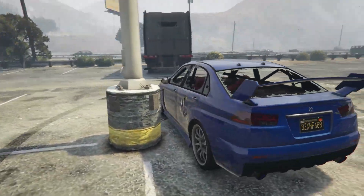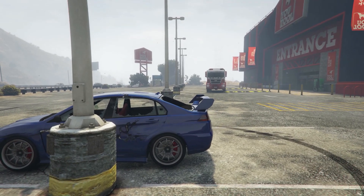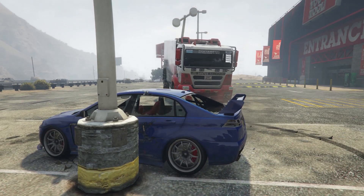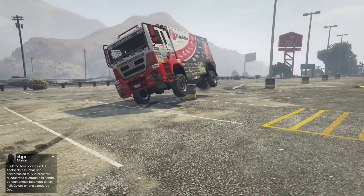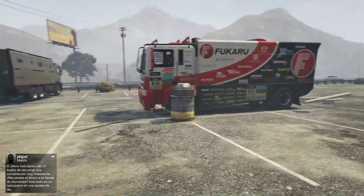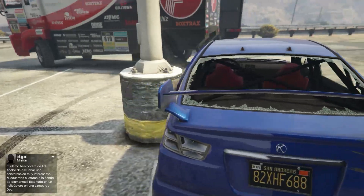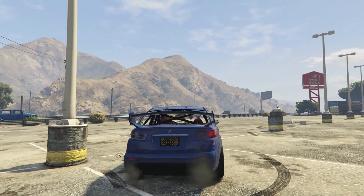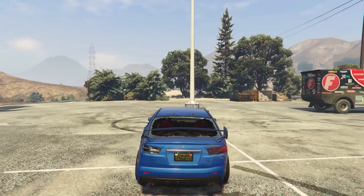La misma cosa vamos a hacer, le damos aquí en el medio para ver qué daño hace. Ha rebotado el camión para atrás y se ha subido encima de un pivote. A ver el daño... Nada. Yo creo que ha hecho el mismo daño. Sí que está un poco doblado el coche. Vamos a probar a ponerle ahora para que le dé de culo.